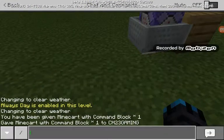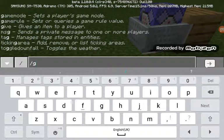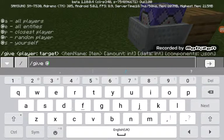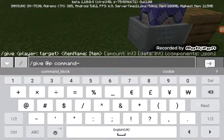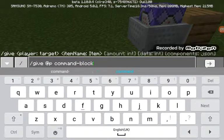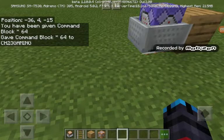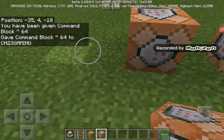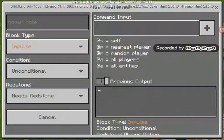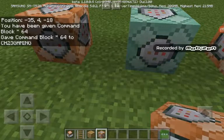Go to chat again and type slash give at-p command_block. Oh no, wrong. And 64 — there we go. You can change it to one. And plus one chain and one repeat.